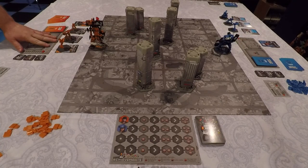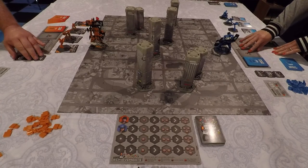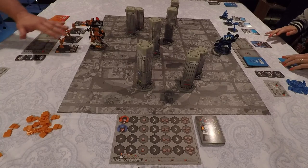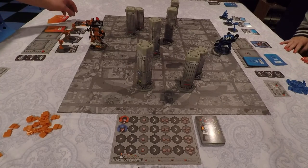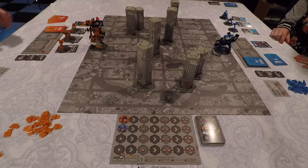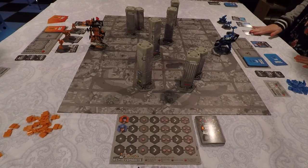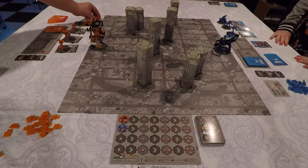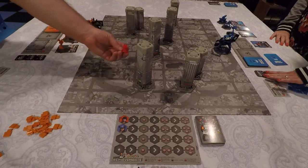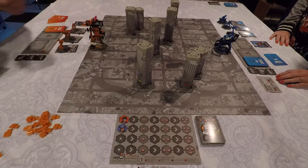We each take our personal boards, which track energy and our achievements as we unlock them, plus the specific cards for our support GKRs and our particular faction deck. We each roll two dice to see who will be the starting glory hound — essentially the starting player — which is me. I've taken the glory hound token to symbolize that.